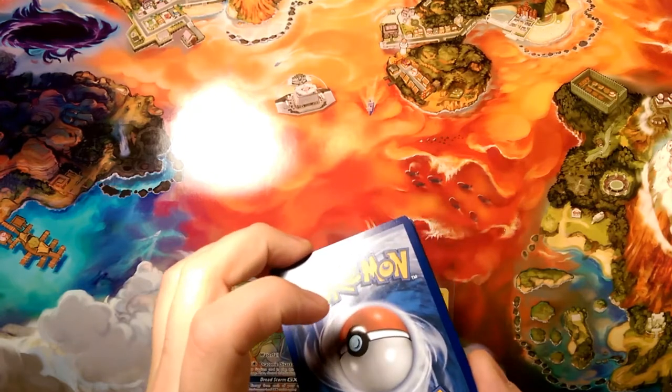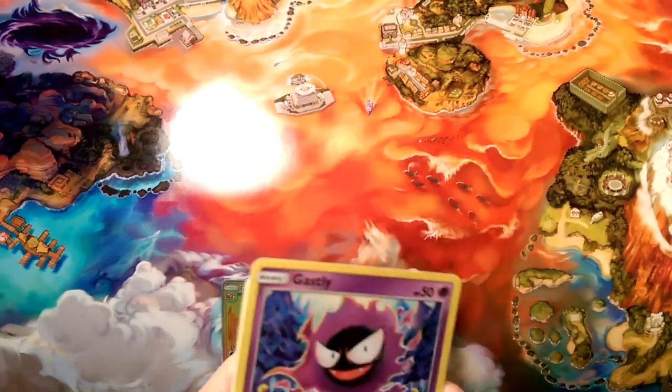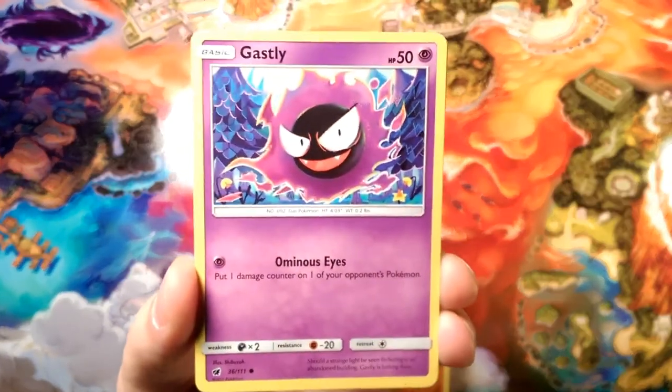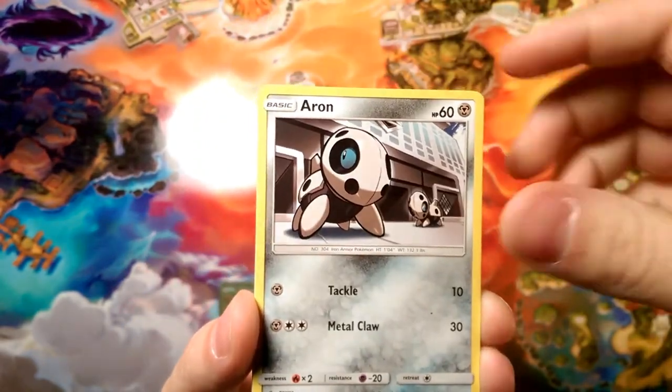It is a Guzzlord pack. We're gonna go dark energy — wrong again, and again, and again. So let's see what we get in a Guzzlord pack today. We're gonna start things off with Gastly and Aron.